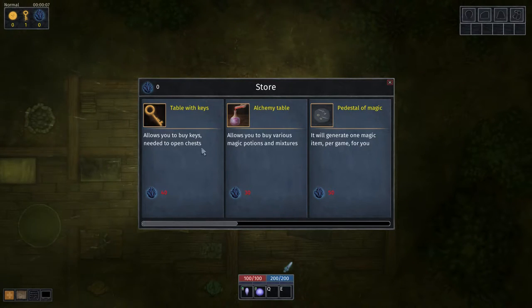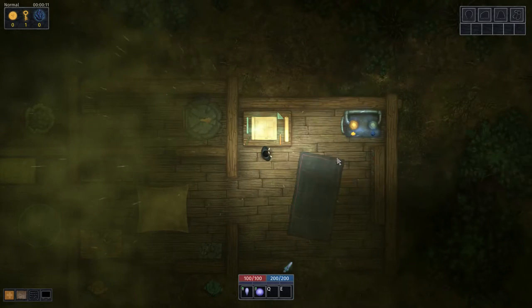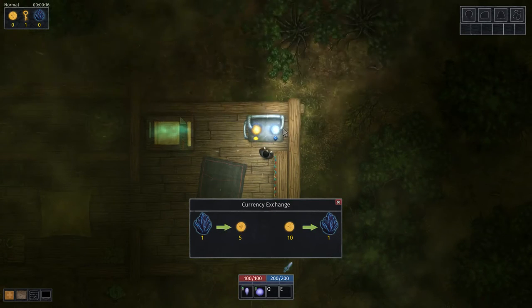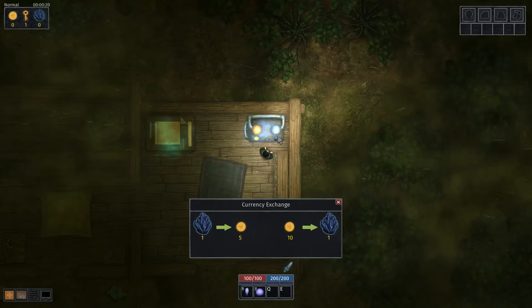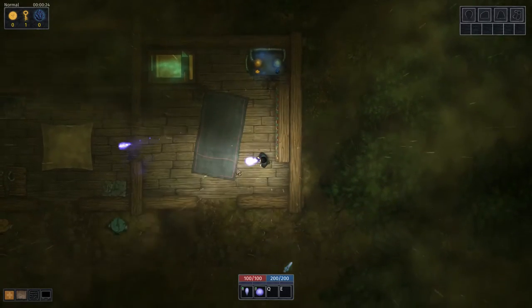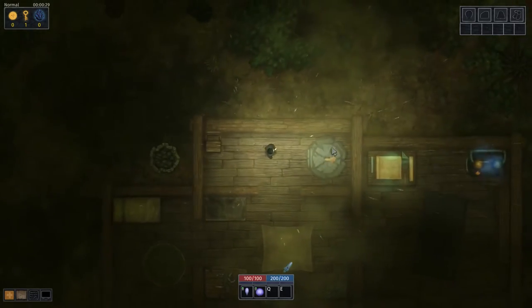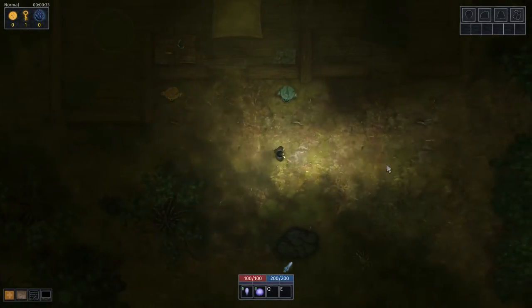Looks like you can buy keys and various magic stuff in-game. Since we're joining the game there is a store in it, though it doesn't really tell us much about why we're here. Let's go outside and find some enemies.